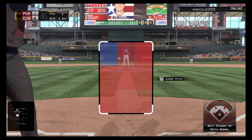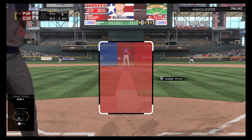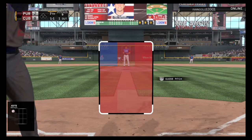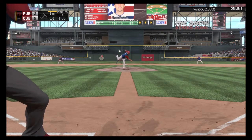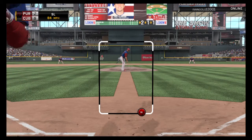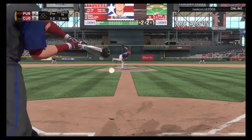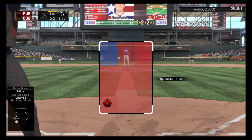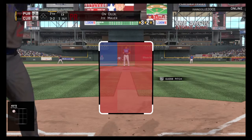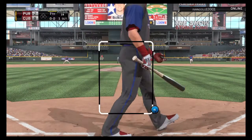Troy Tulewitzki stands in — 0 for 2 so far. A first pitch hack — strike one. 5 to 2 our score in inning seven. The count works to 2 and 1, then a slider taken for strike two — 2 and 2. Just out in front — still 2 and 2. The 2 and 2 pitch comes in — he misses inside — runs things full at 3 and 2. Ball four — Tulewitzki goes down to first. Runner at first with one away.